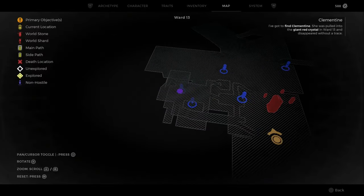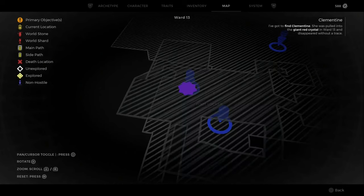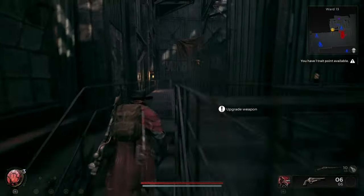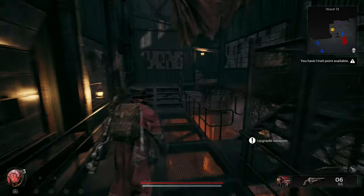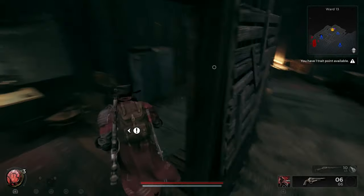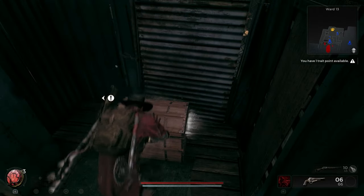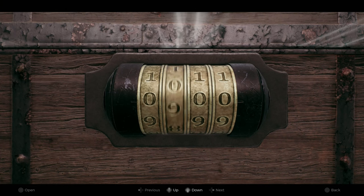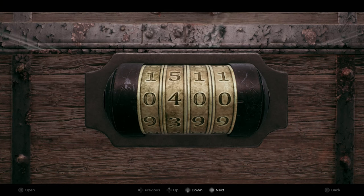In the flashlight on the bottom — the flashlight will be the code we need for this footlocker. When you come to this crystal area, this is going to be your landmark to find this location. Then you are going to take a right and this is going to be where the locked chest is. Our code is zero four one five.